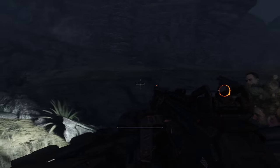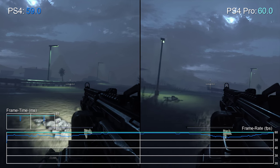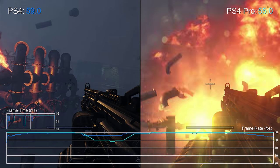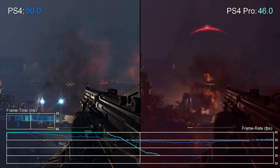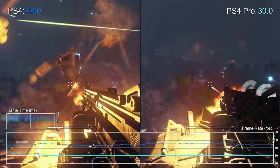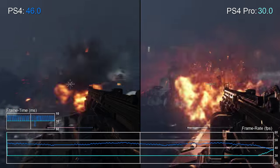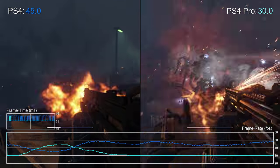We're moving into a stress test area for performance testing, which shows up the strengths and weaknesses of the Pro implementation. Overall performance in less stressful areas is actually pretty good, holding 60fps much more than the standard PS4. But as soon as the engine is stressed there's a massive differential in favor of the base hardware. Massive screen-filling explosions are causing issues for the Pro, with double-buffer V-Sync meaning each frame exceeds its 16ms render time and waits for the next screen refresh, effectively dropping to 30fps.